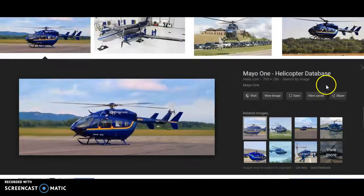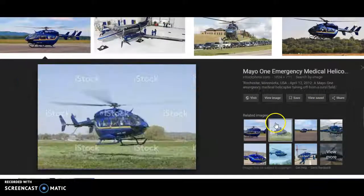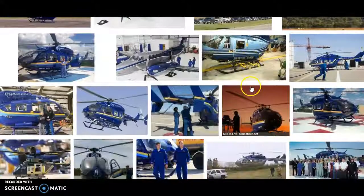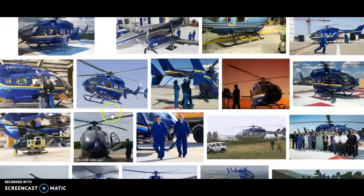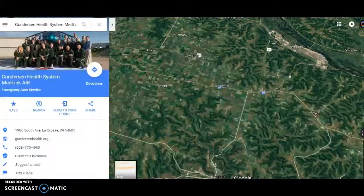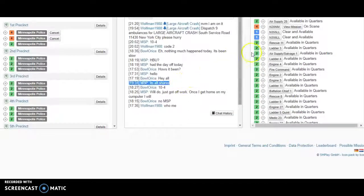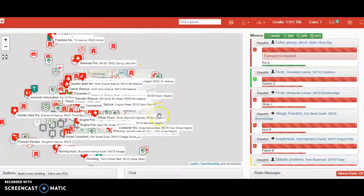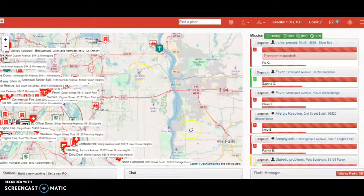Not too bad looking, not going to lie. We're going to be buying a new helicopter base — we're going to be buying the Mayo 1 facility. We're also going to be buying this helicopter right here. This is November 217 Mike Charlie. Obviously, MC stands for Mayo Clinic.